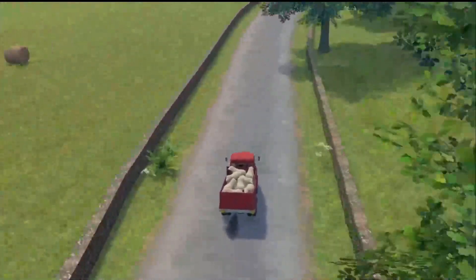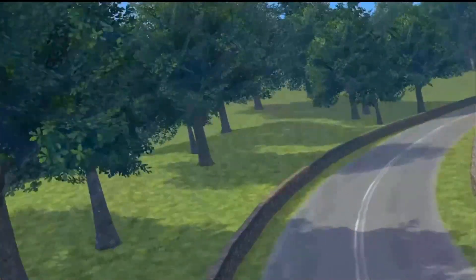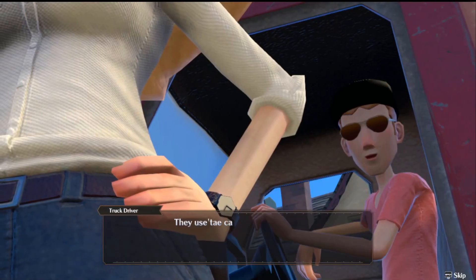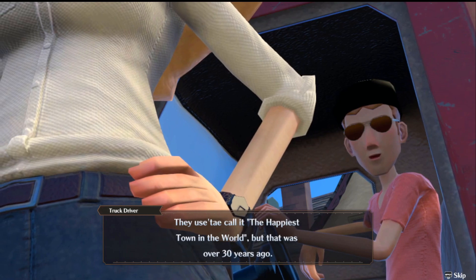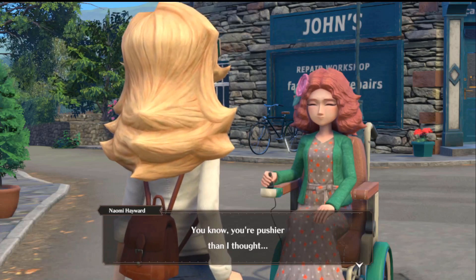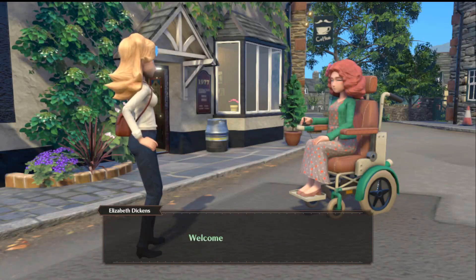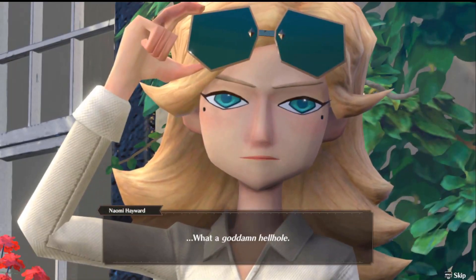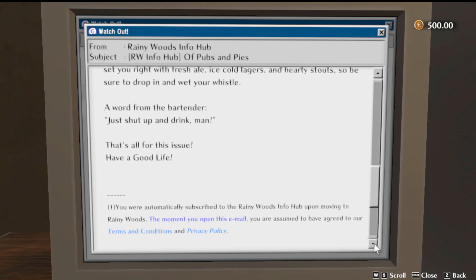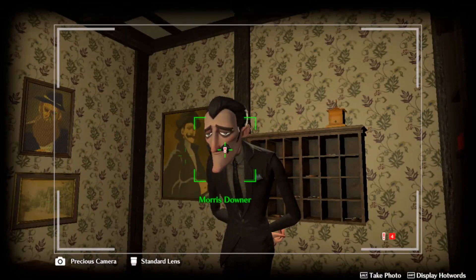The plotline for The Good Life is that your character, New York photographer Naomi Hayward, has an insane amount of debt — something like 30 million pounds. I have no idea how she racked that up even after a few hours of playing; possibly designer clothes. On the hook for money she doesn't have, Naomi takes an assignment to investigate the tiny little town of Rainy Woods, or as she calls it, a goddamn hellhole. Her first night in town, however, she discovers all of the inhabitants can turn into cats or dogs — that, or the potion the witch gave her caused some wild hallucinations.